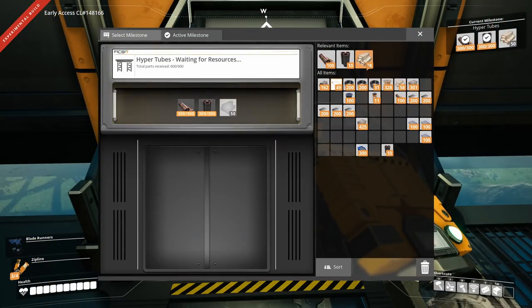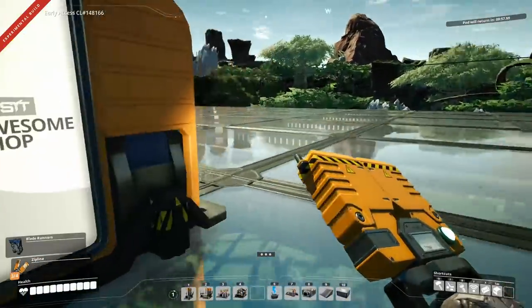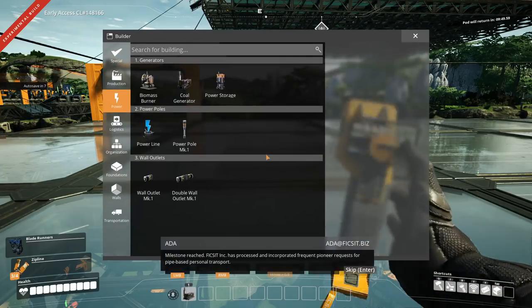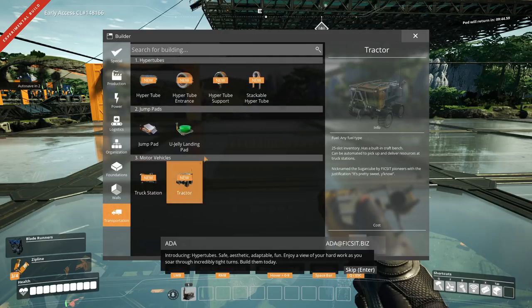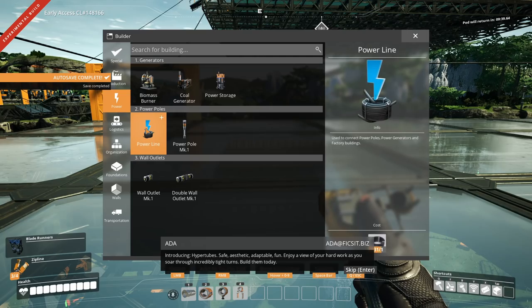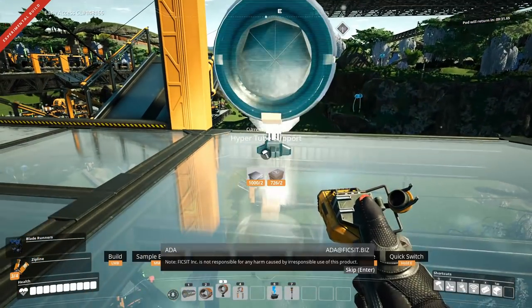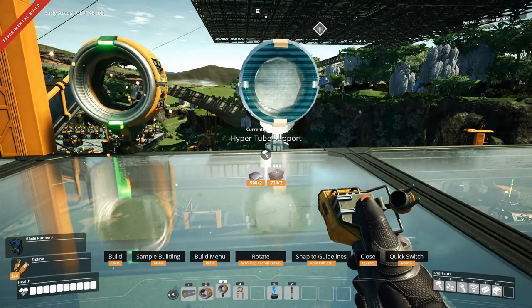HyperTubes unlocked! FICSIT Incorporated has processed and incorporated frequent pioneer requests for pipe-based personal transport. Introducing HyperTubes — safe, aesthetic, adaptable, fun. Enjoy a view of your hard work as you soar through incredibly tight turns. Build them today. Note: FICSIT Incorporated is not responsible for any harm caused by irresponsible use of this product. That seems reasonable.